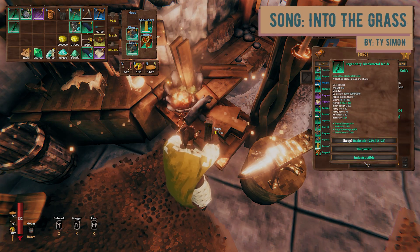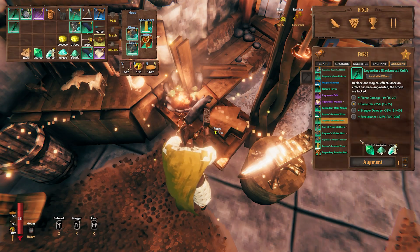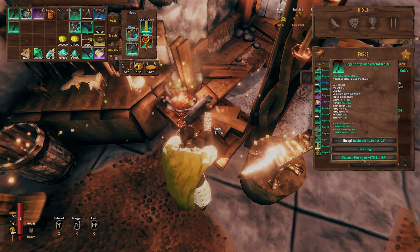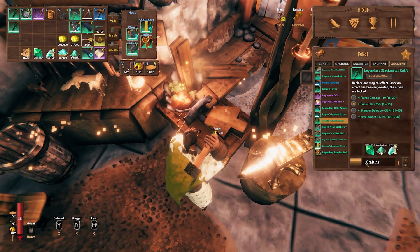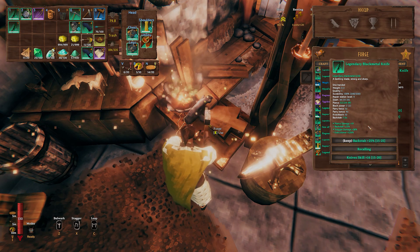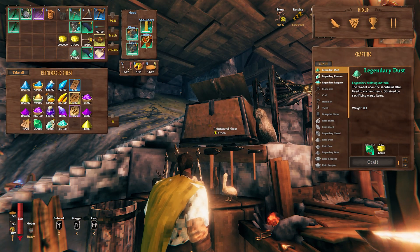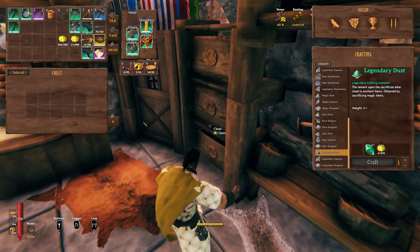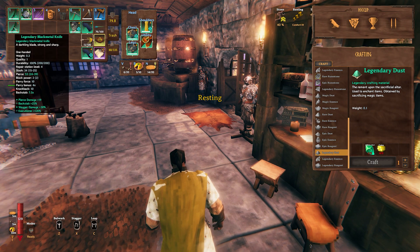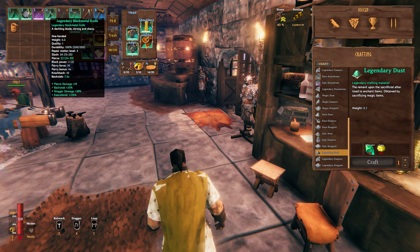I don't know guys, this is pretty nice. Indestructible — no no no. I'm only gonna do this a few more times. Okay, we're not getting Opportunist again, but I did end up getting backstab on it and the backstab is plus 25 percent. That's a lot! I just feel like that's pretty sweet. Also just noticed both of these knives are still at level one.